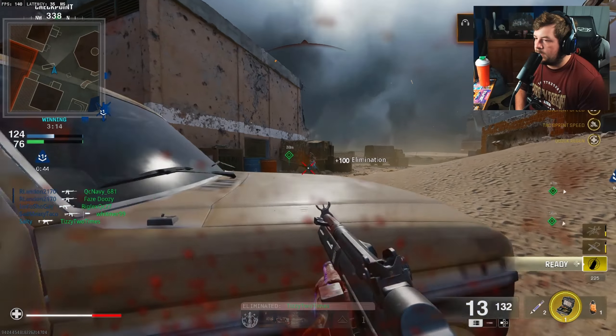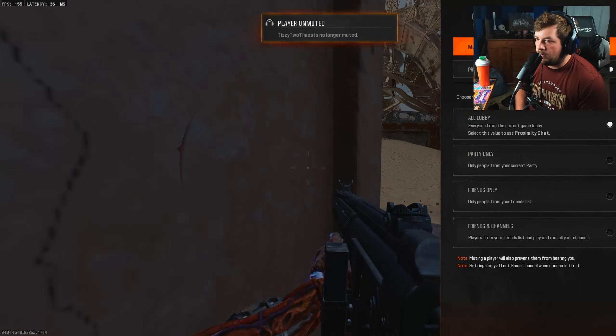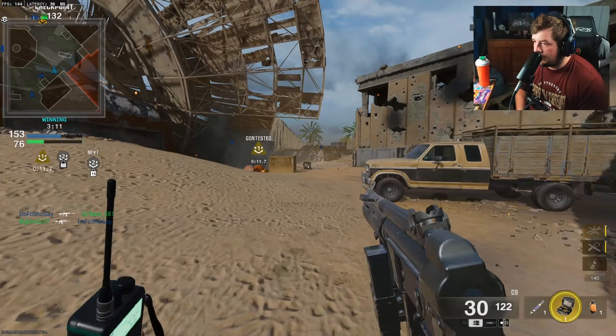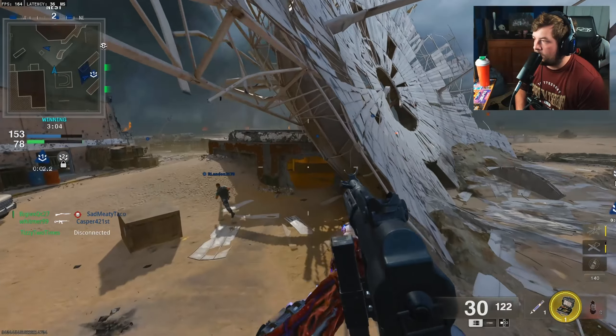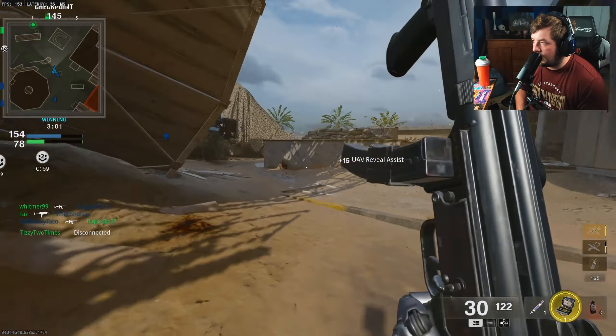Somebody's mic is atrocious and somehow it's coming through — his name is Fun House. We're able to mute Fun House now. There's plenty of time to do some stuff. I saw a guy cross right there, maybe I can meet him — no, a teammate ended up locking it in.